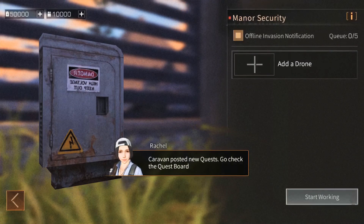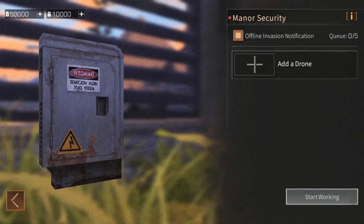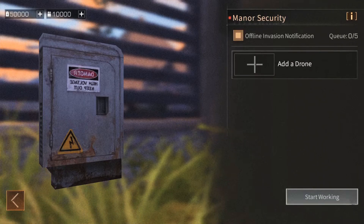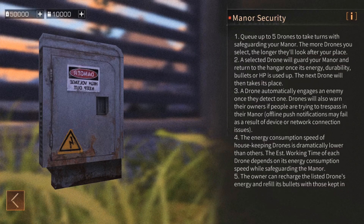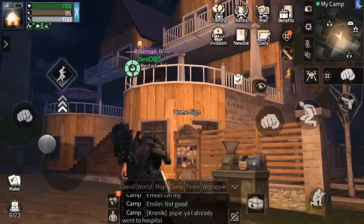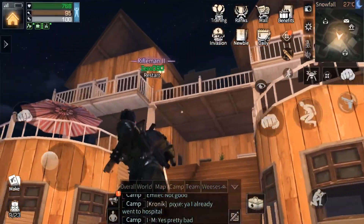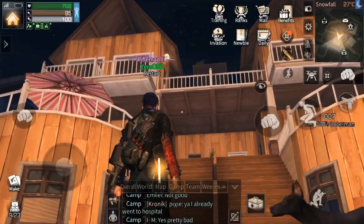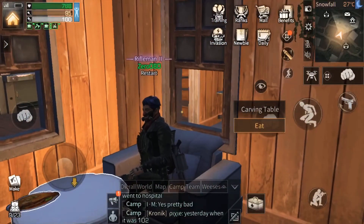Since the last update they have added a security feature to your manor, which means you can have a drone set to defend your house when you're offline. It will send you push notifications when you're completely closed out of the game. You can have up to five drones defending your manor — not all at one time, but if one of your drones is incapacitated, the next drone will take its place, and so on.